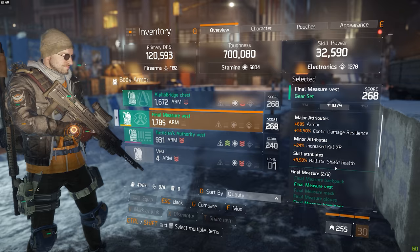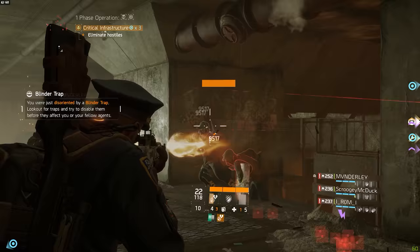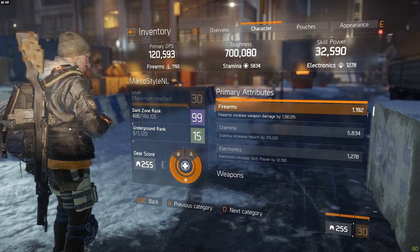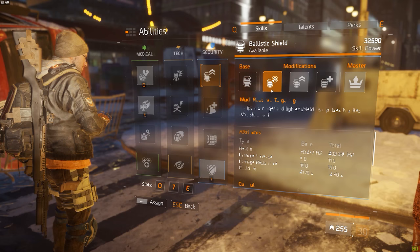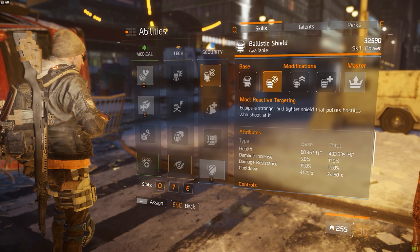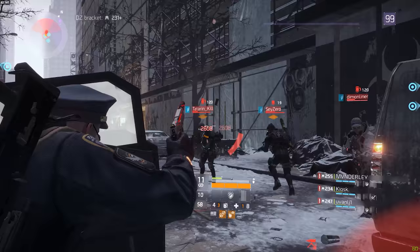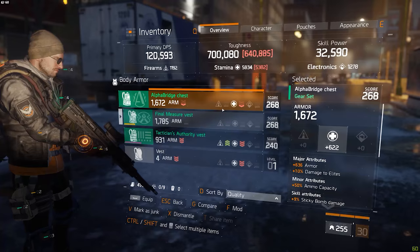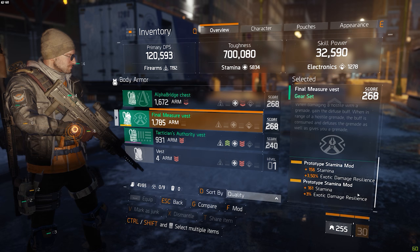Admittedly the kill experience is pretty much useless for me because you do not get any underground experience for killing underground NPCs and I am already dark zone rank 99. But the ballistic shield health is actually a good thing because it allows me to have a near maxed out shield even while I'm only sitting on 32k skill power. And yes, I do actually use the shield sometimes but we'll get into that later. The two mods that I have on the body armor are both main stat stamina, but instead of the skill power that I said you should always roll on the mods, I've actually rolled them with exotic damage resilience.